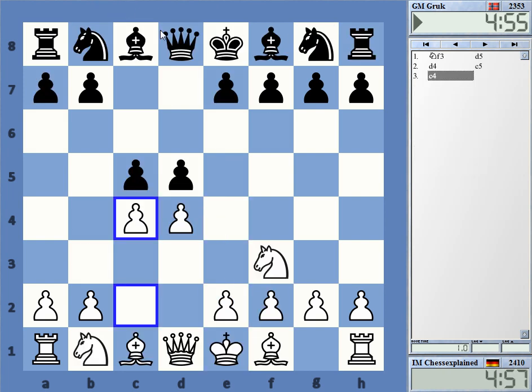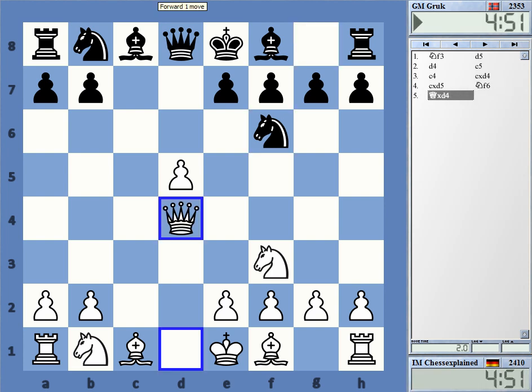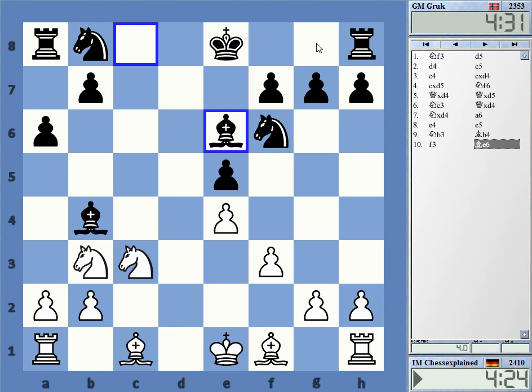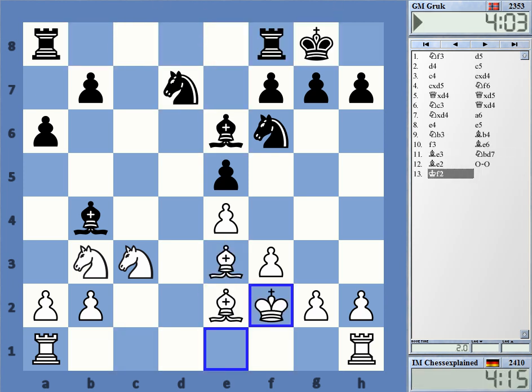This is a somewhat strange opening line. But currently white is not really showing anything there, if I'm not mistaken. Black gets in this e5 and is kind of okay. I don't know the theory here — maybe g3 instead. I kind of just played the normal developing moves, nothing fancy.